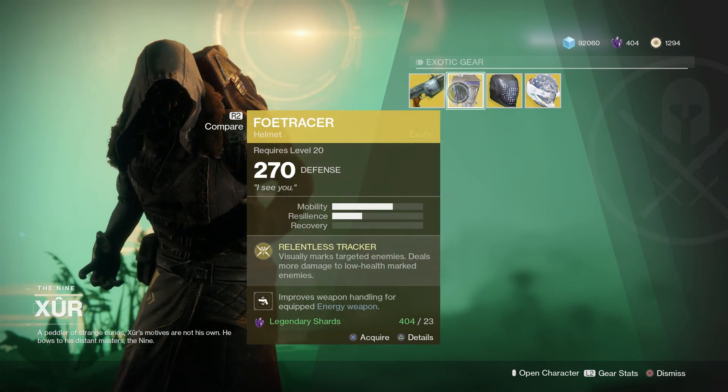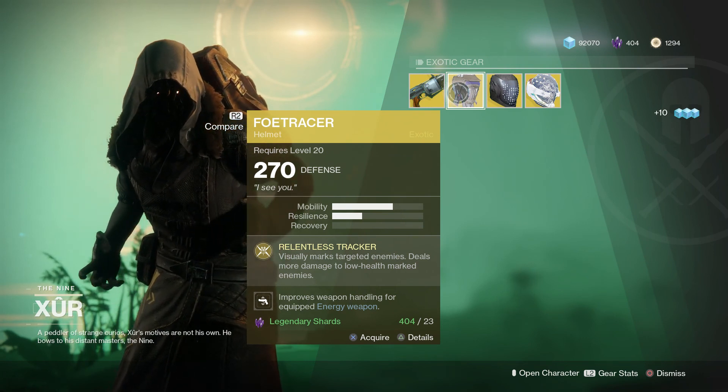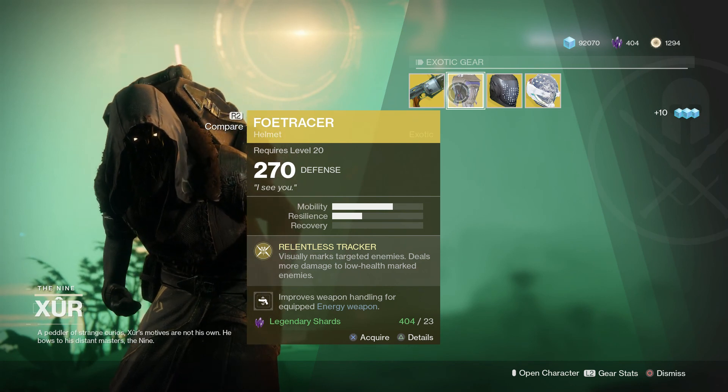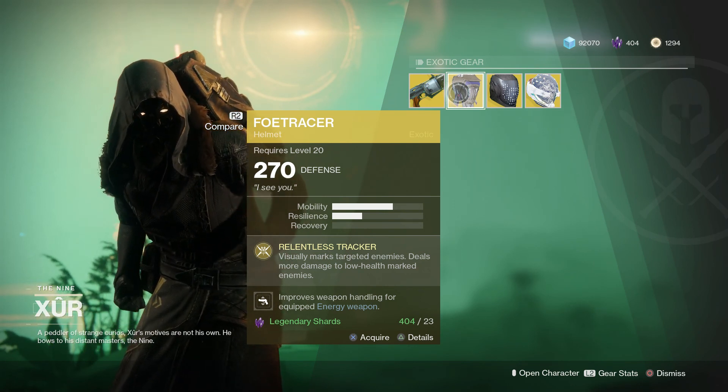For Hunters, you are getting the Foe Tracer, which is a very useful exotic. This visually marks targeted enemies and deals more damage to low-health marked enemies. Really good in the Crucible. Definitely one of the exotics I use regularly, and worth a pickup if you don't have it.